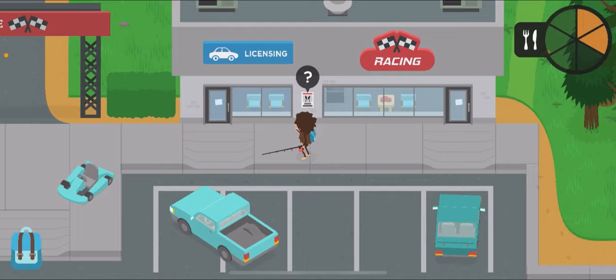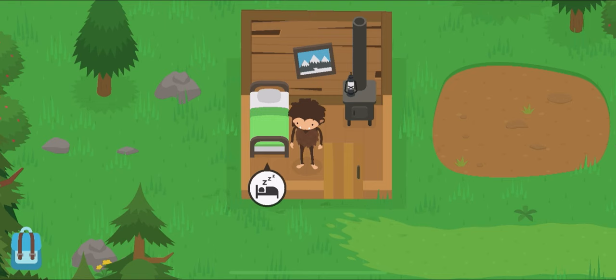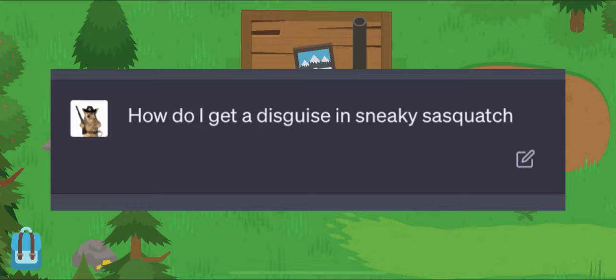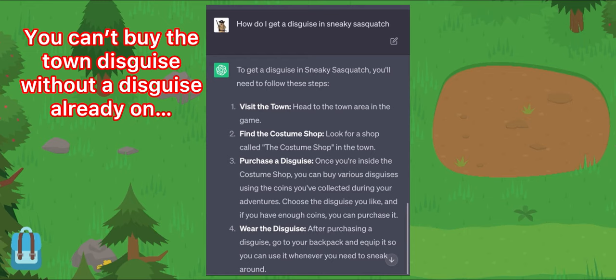I'm at the DMV, at the licensing station. Let me go ahead and try to get this. Oh yeah, I kind of forgot I don't have a disguise. So I asked ChatGPT how do I get a disguise in Sneaky Sasquatch, and it said: visit the town, find the costume shop, purchase the disguise, and wear the disguise. But ChatGPT doesn't realize you can't buy them unless you've already gotten the disguise. So this is kind of awkward.